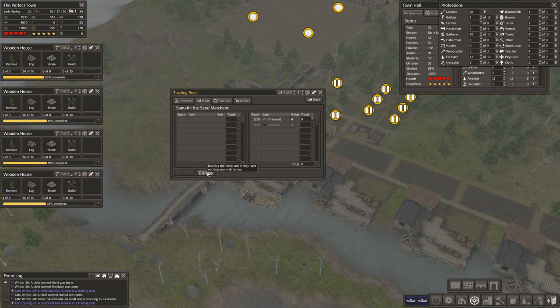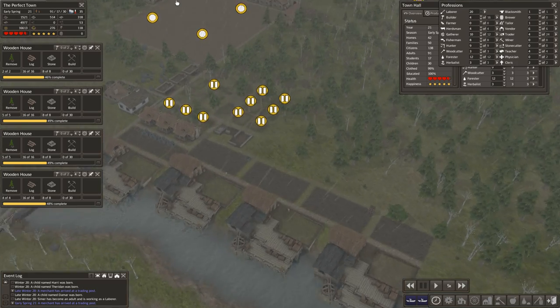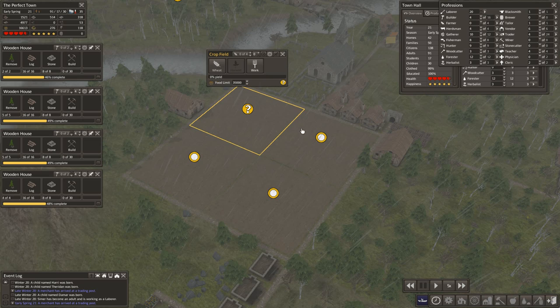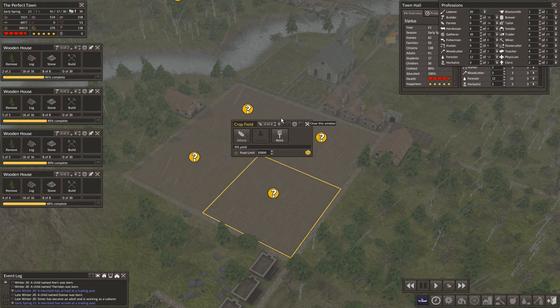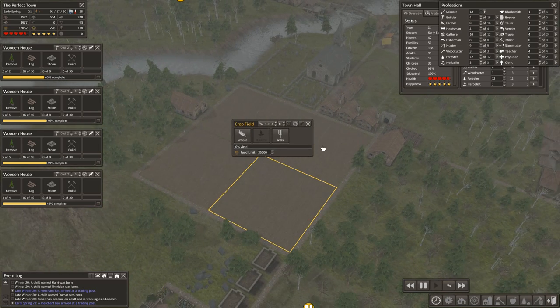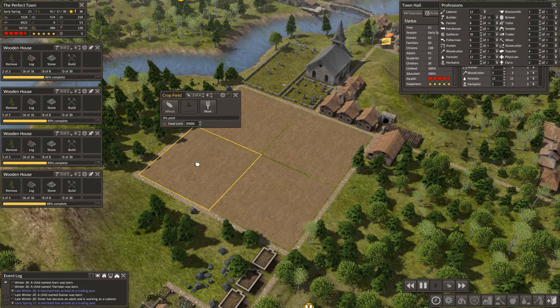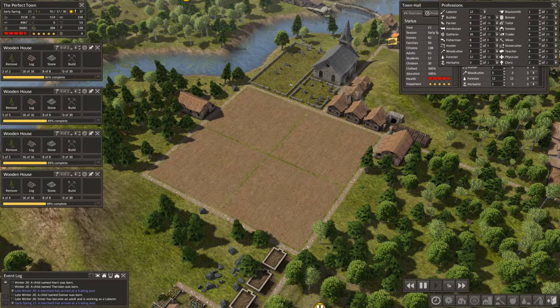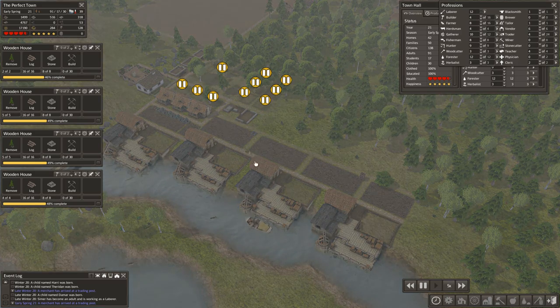I love Banished let's plays — I love to see how everyone else plays. A common theme I see is nobody ever has enough laborers. Very happy to get some wheat seeds here. We'll plant those — we'll put eight farmers on, hopefully that'll even out to two per field. It's already spring though, so who knows how much we'll get. No thank you on the sheep — I'm very happy with the wheat.